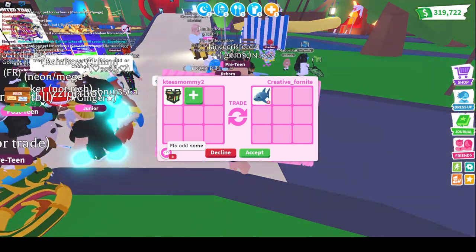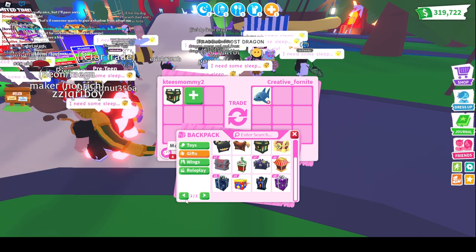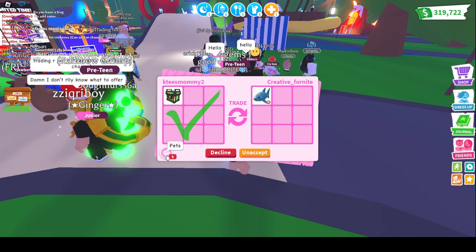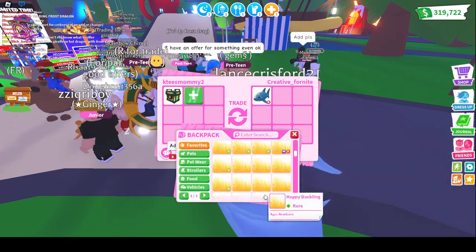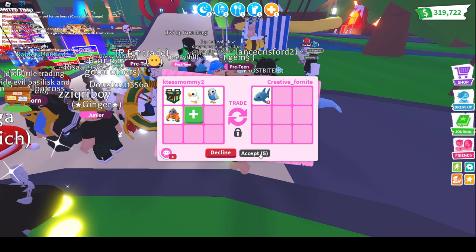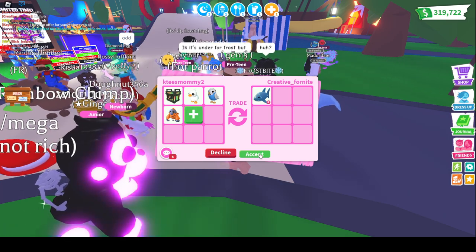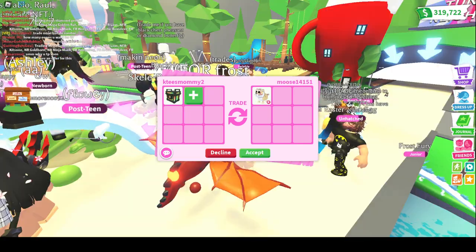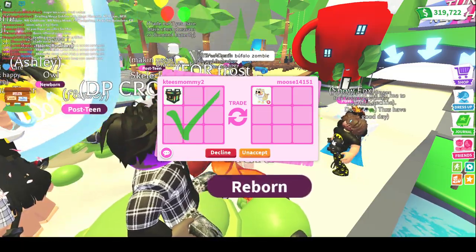We are getting offered a Ride Shark. They wanted me to add. I think I'm just going to do it for that — as much as I love the Sharks, I think one box is fair. They're wanting me to add, so I'll add some small adds. Come on, Moose — hit that accept. They don't know about it; I have to tell them what's in the RGB box. I'm not sure if they're looking for RGB boxes — some people aren't.